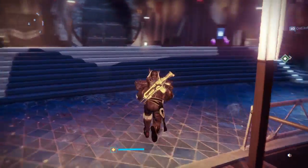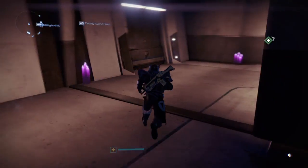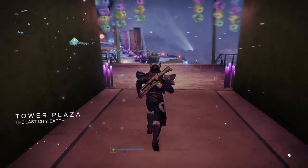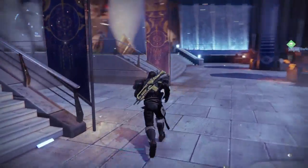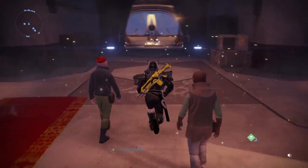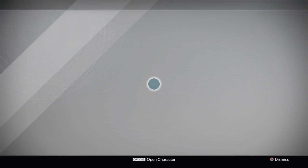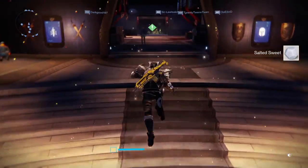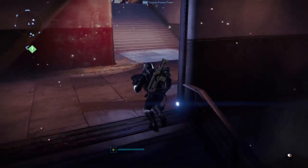Then you have to go all the way back to Zavala at the Vanguard. Once you get to him, I think he gives you a salty sweet. You're the best we have, Guardian — salted sweet, fight the good fight, Guardian. If I'm not mistaken, you're up here.